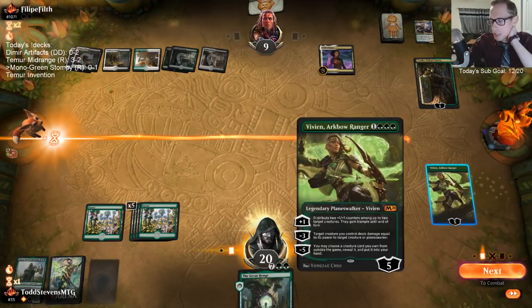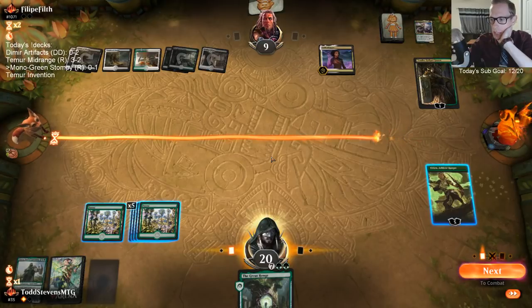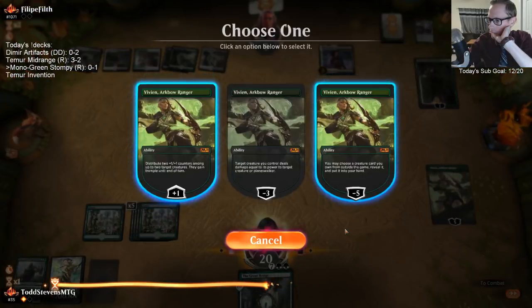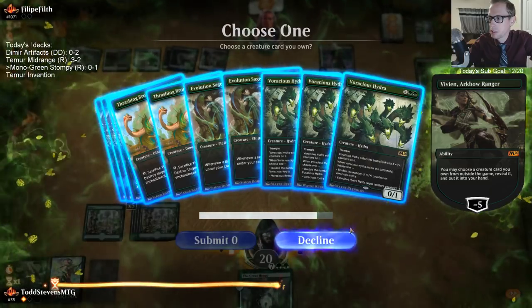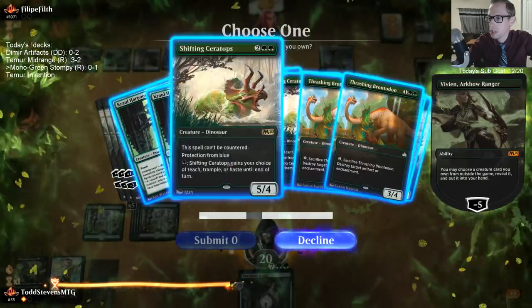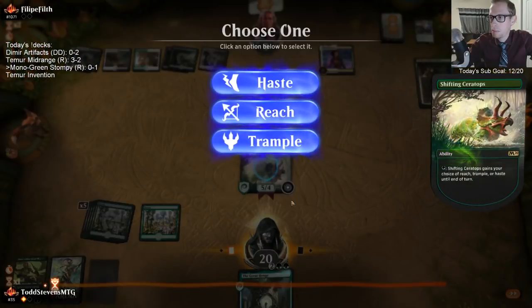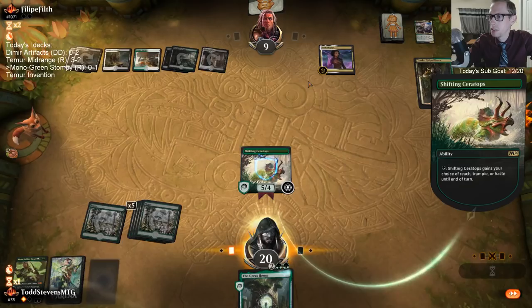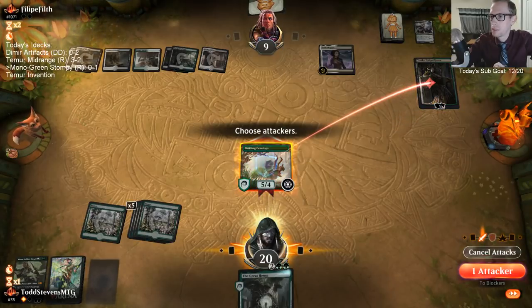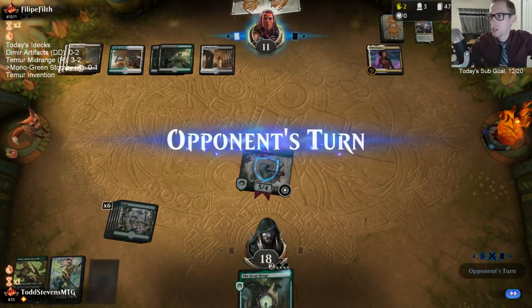Thinking about getting Ceratops here. Obviously if I get Ceratops and then they kill Ceratops afterwards, that would be bad. It'd be best to tick up and then they don't kill Vivian and then I get Ceratops. So I can attack them — that was the question of where to attack. Attack them, put that down to four. They get haste now. But then they get to sacrifice a land, gain a life, draw a card. I just don't want them to draw cards — I want them to just have the two cards.